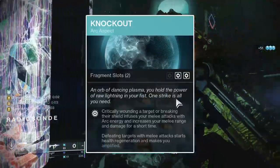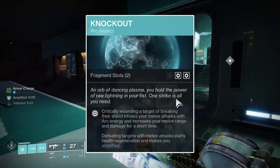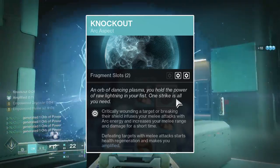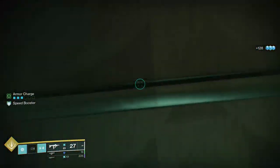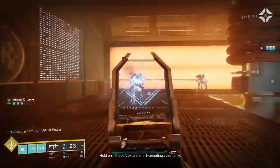Onto the second aspect, Knockout is the one to choose. Knockout will infuse your unpowered melee attacks with arc energy upon breaking a combatant shield or dealing damage to an enemy below 30% health. Knockout is active for 6 seconds and refreshes upon meeting either of those criteria. While Knockout is active, your unpowered melee deals 60% more damage, your powered melee deals 25% more damage, melee lunge distance is increased, melee kills instantly start health regeneration, and hitting an enemy with a melee attack will instantly amplify you. Unpowered melee attacks also count as powered melee attacks, which feeds into Heart of Inmost Light — hitting an enemy with an unpowered melee will empower both your grenade and class ability, effectively creating near 100% uptime on those empowered buffs.